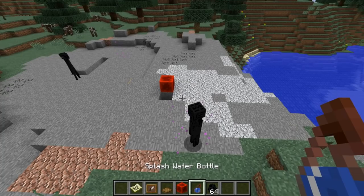First of all, we have a change to Endermen. You can now splash them with splash water bottles, and they're going to take one point of damage for each water bottle they are hit with.